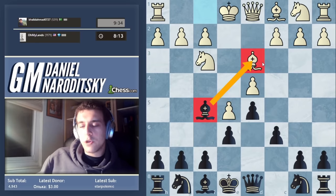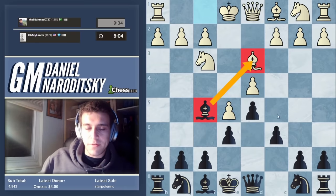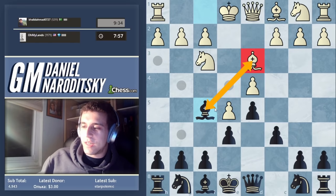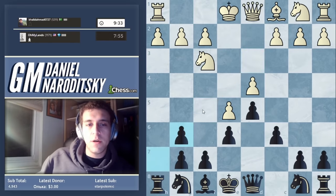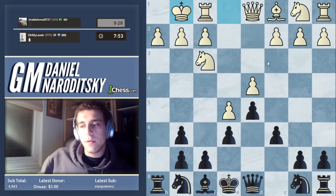Should we take the bishop? We could trade the bishops here, but we could also enforce the concept of trading on our own terms — we can try to make him take on f5. I love bishop g6 because if he takes our bishop, which he probably will, we take with the h-pawn. And when he castles, he's going to have to deal with the opening of the h-file.